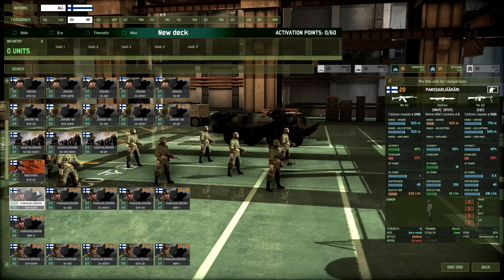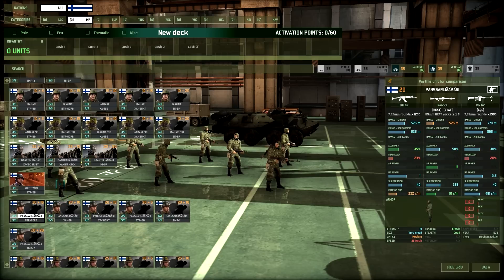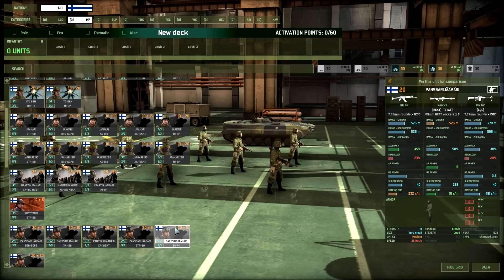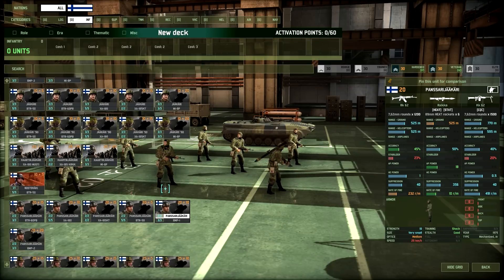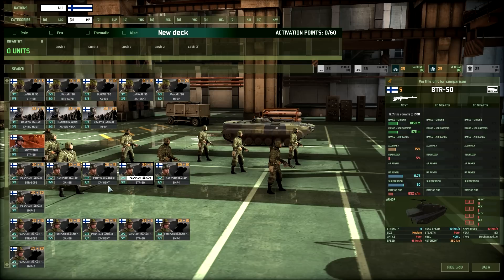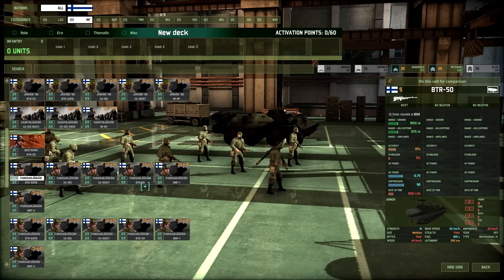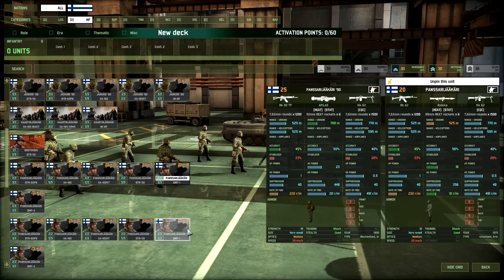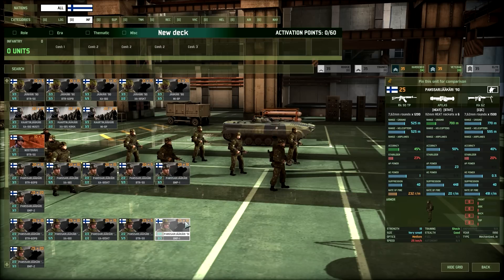The PANSSARIJÄÄKÄRI 1975 are shock-trained armored infantry with the KK62 CQC machine gun and Raika RPG — good RPG accuracy, decent AP power but short range. Available in BMP-1, BMP-2, and other transports for 25 points. The 90s version gets the Apilas, which massively increases range, AP power, and doubles the rate of fire — a huge upgrade for the same squad concept.